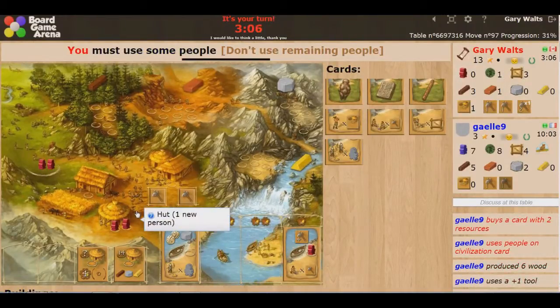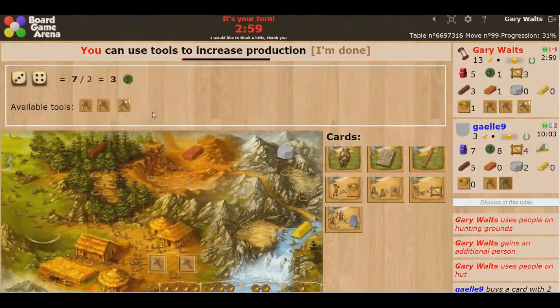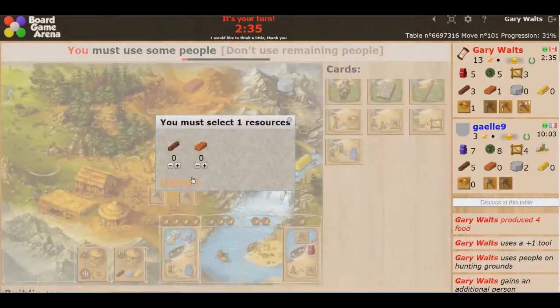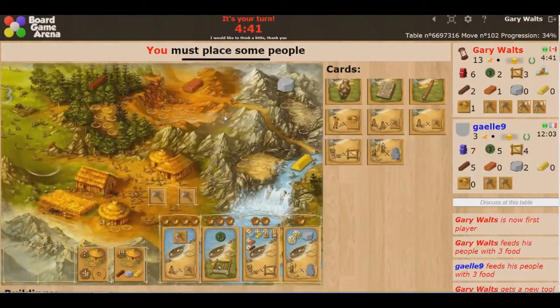I must use some people — let's mate, let's have a kid, let's get some food. I'll save this one-shot tool for later, ideally for gold or stone. I'm going to go ahead and grab this card; it's going to cost me one piece of wood — fair deal. Now I must play some people.